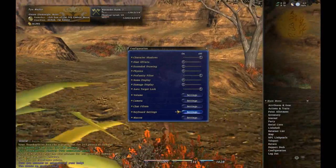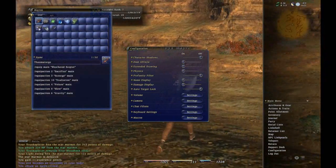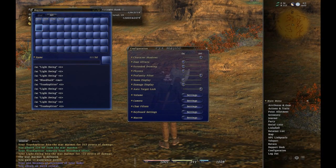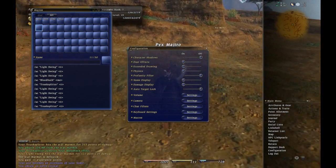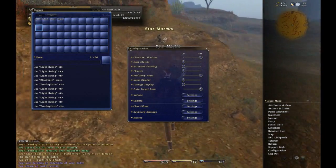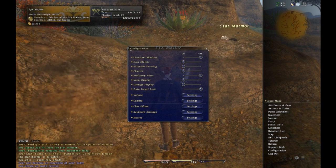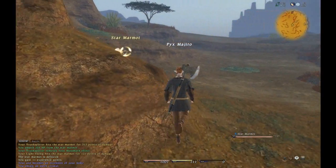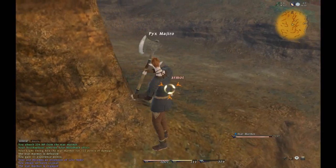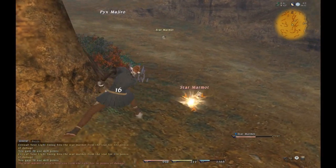This is how I set it up. Instituting Bloodbath in there may keep some health regeneration, which means less downtime overall. I can go through several mobs without dropping below max health.